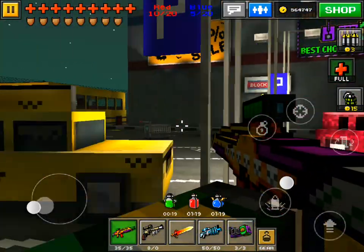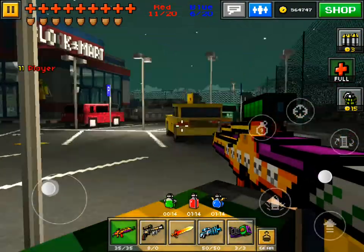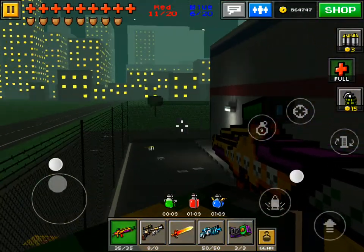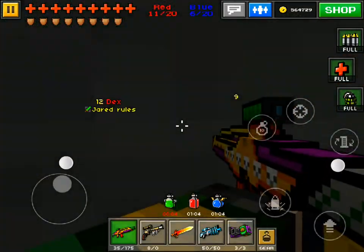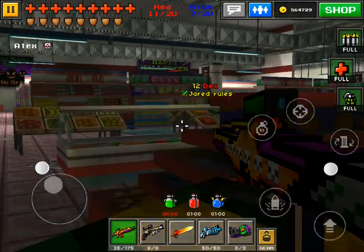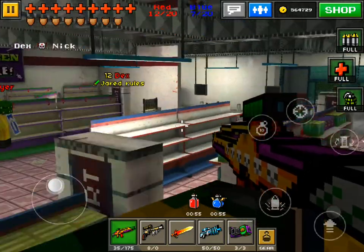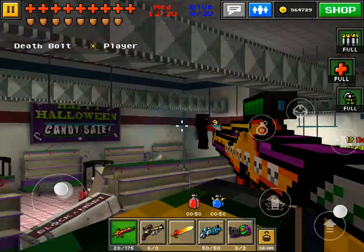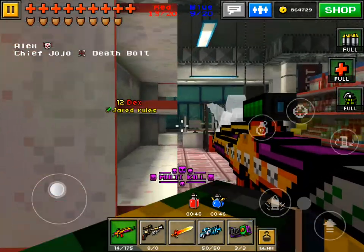We're jumping so high. Let's get that ammo and the grenades. Where are the people? Are they done hiding? Come on. I think they're sad — they are sad. Oh, there they are! I think they couldn't hide from us forever. Multi-kill!